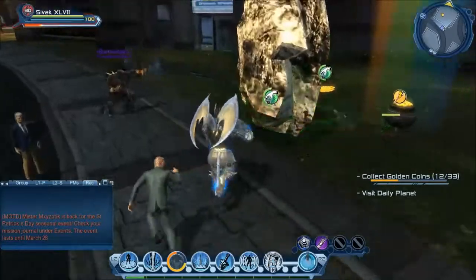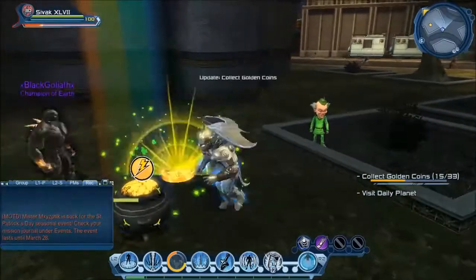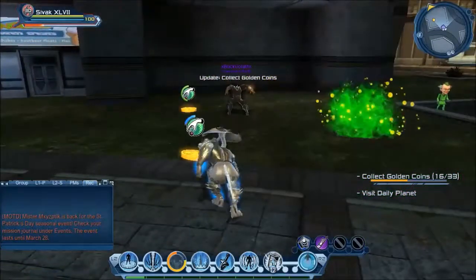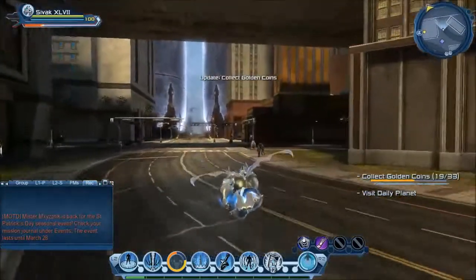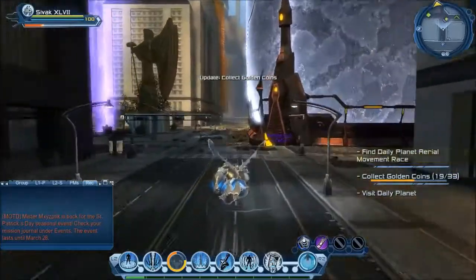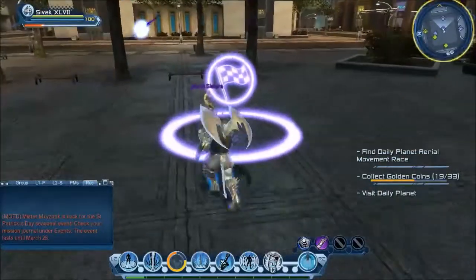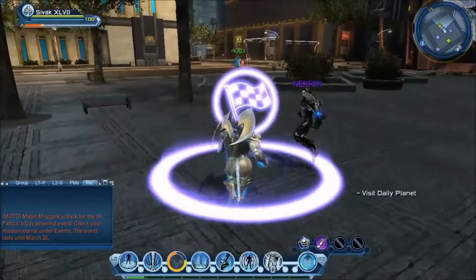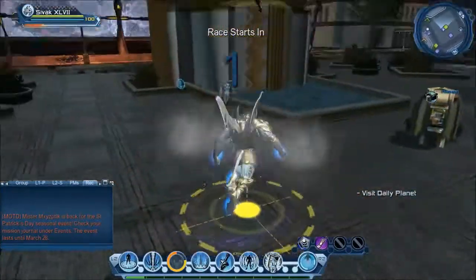Now we've got the rock node type. On this character I actually have to do the race, but as you can see, if I move into the race circle it already completes that quest.